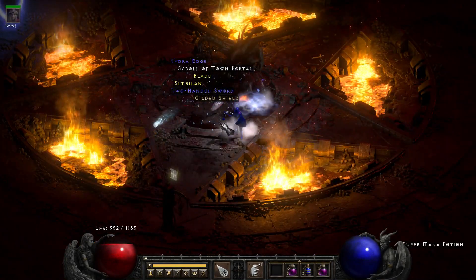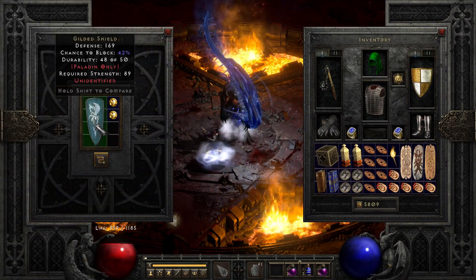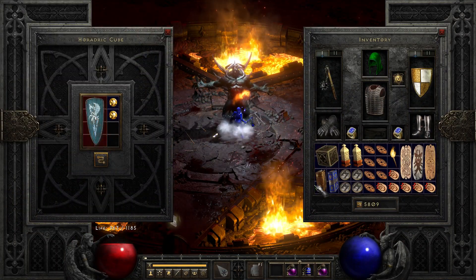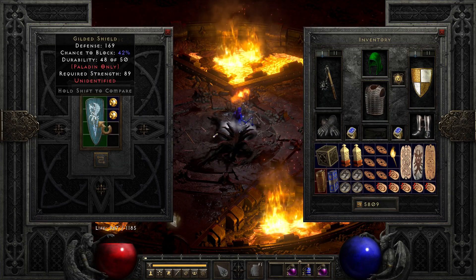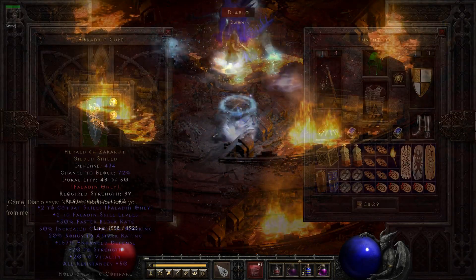It's now run 27, and we're getting our first decent drop from the man himself — a unique gilded shield. It's a great shield for paladins: the Herald of Zakarum. Low on defense, but still great.